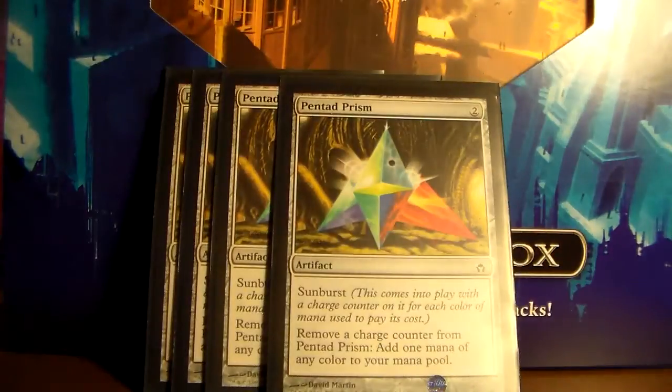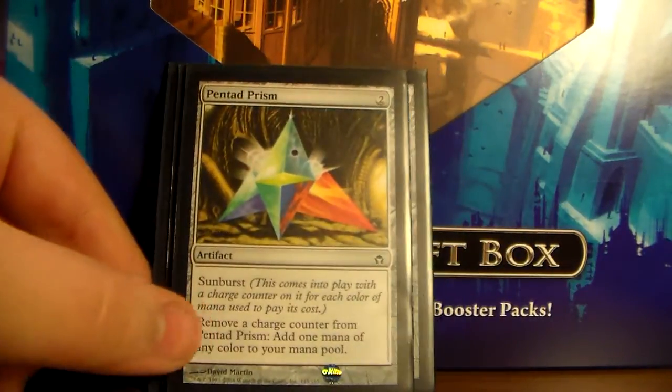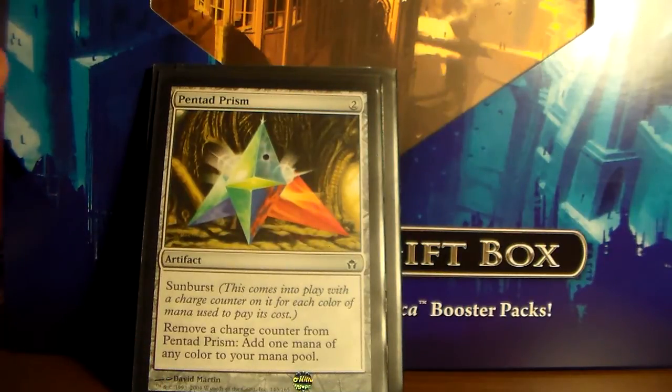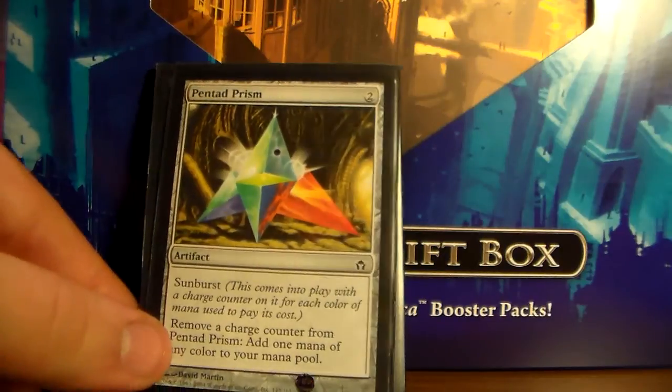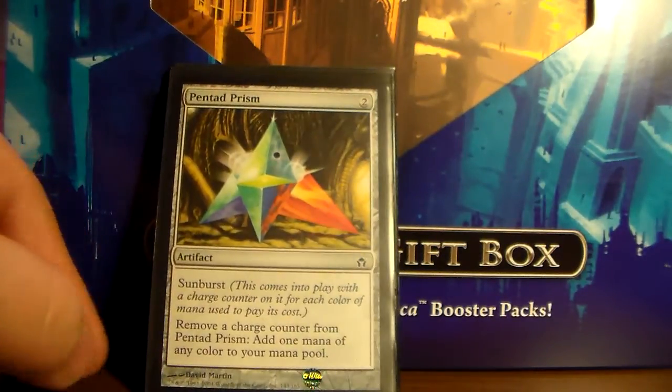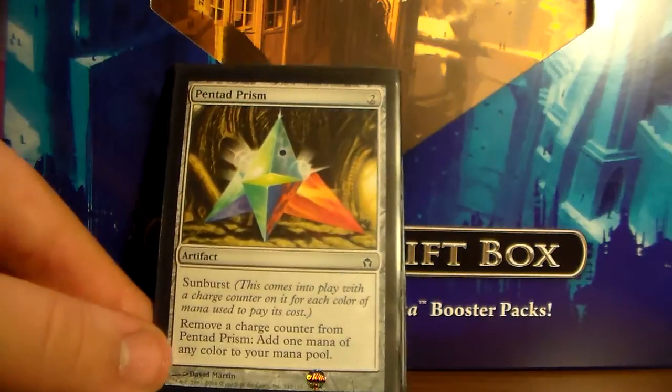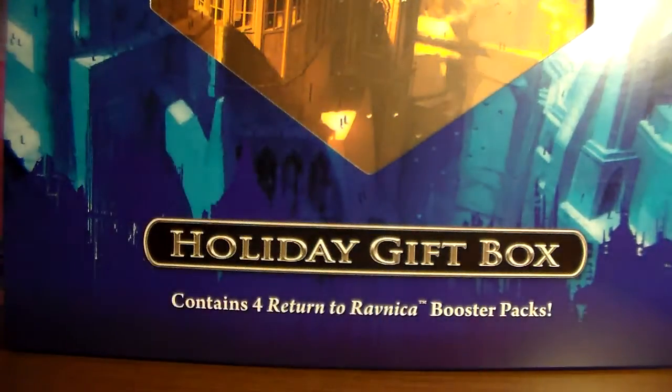Another thing that allows you to do your combo faster is Pentad Prism. It's got Sunburst, which means it comes into play with a charge counter on it for each color of mana used to pay its cost. Since you're a three-color deck, this will always have at least two counters on it. You play this out on turn two, you've got two charge counters on it, so on turn three you already have five mana. Five mana isn't enough for your combo — you need at least six, or you need to have a Phyrexian Unlife on the field, which reduces the combo cost to five. But it does help you get your combo consistently on at least turn four.